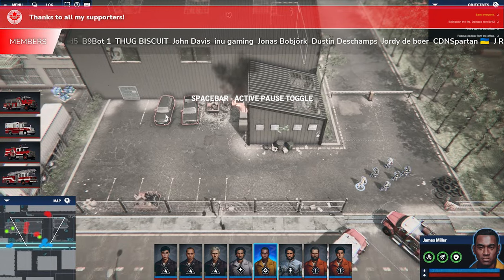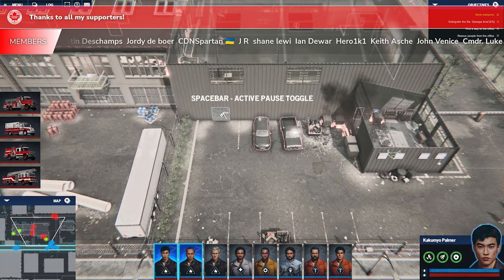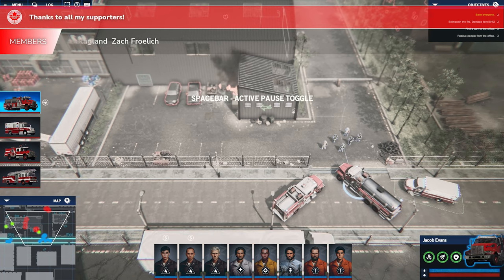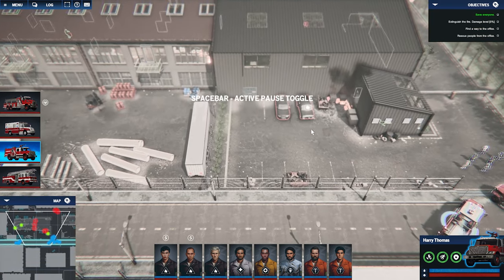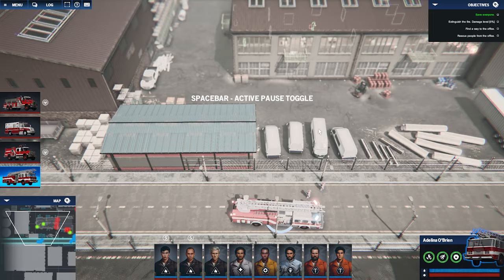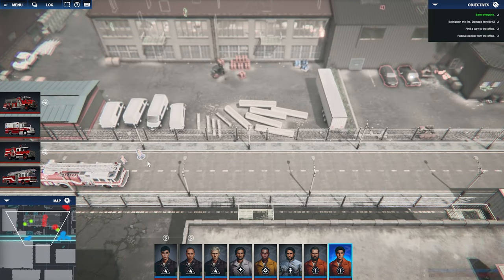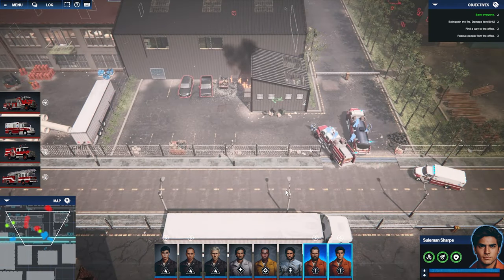We're going to have two of our firefighters go start chopping pieces out of this. Our water truck is going here, our pumper is going here, and then we have this little guy — he's going to establish a foothold right there. And then we have the yellow high angle rescue personnel, and they will move here. Let's see how this plays out.